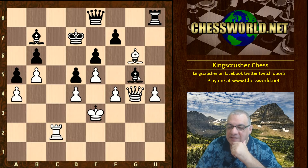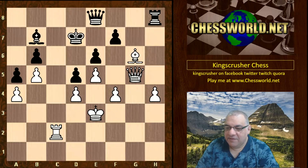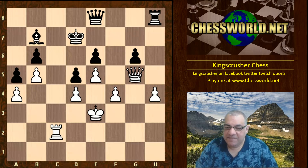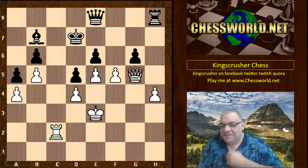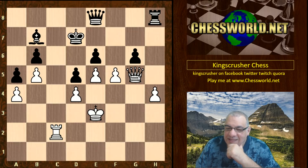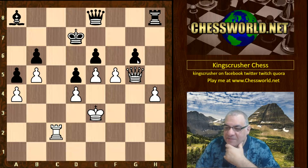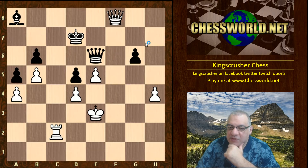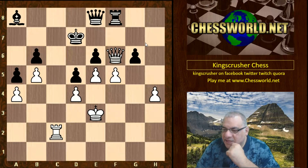White is sacrificing an entire piece! After Queen takes g5, f takes — and for what, you might ask? It is a dangerous position for the black king, but there's a great move: f5. This is just incredibly dangerous for the black king. For example, if Bishop a8, then Queen f6 with ideas of taking and rook c7, and also Queen g7. Then taking, and we just win that rook. It's very difficult for black in this position.